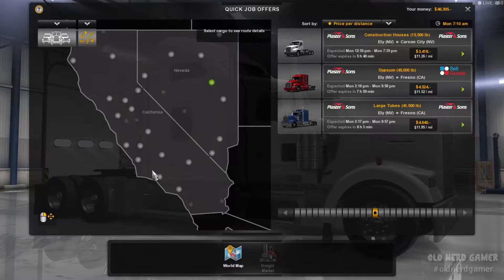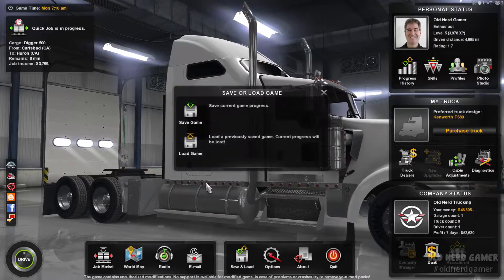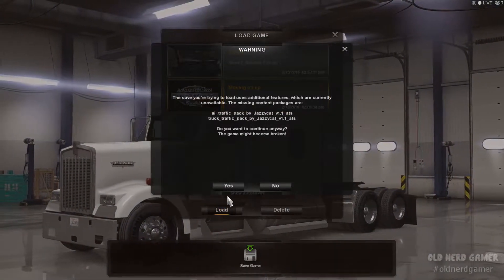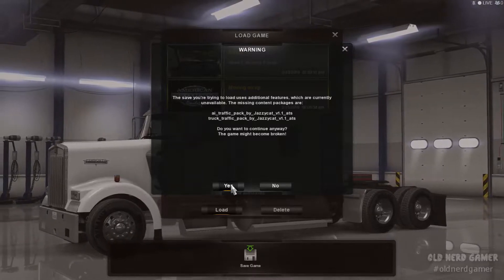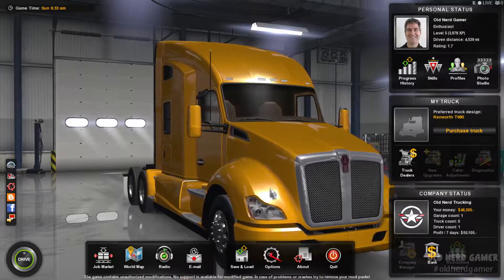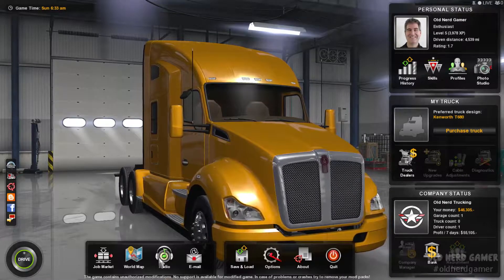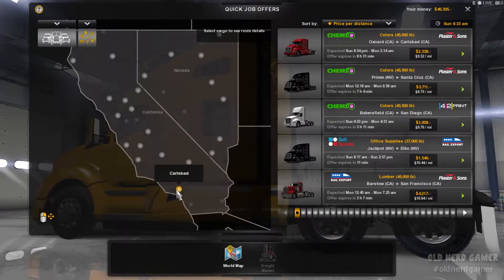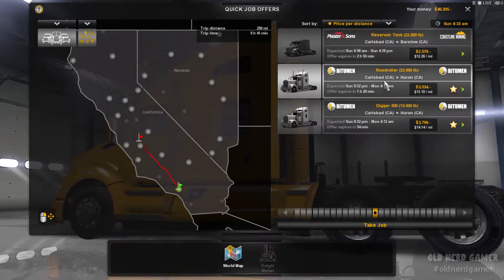We've still got over $46,000 in the bank. I want to hit a route and find Los Angeles — hopefully just go through it. Let me load up the last save. It's saying I'm missing truck packs, but what I did is I upgraded them. Jazzy Cat made a new AI traffic pack and truck traffic pack, so it's fine. Same amount of money. We haven't discovered LA in this save, so let's find a quick route.